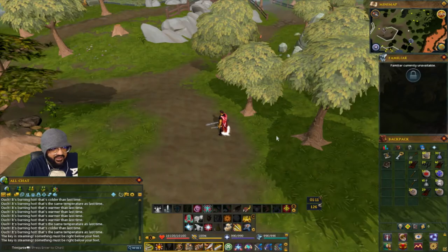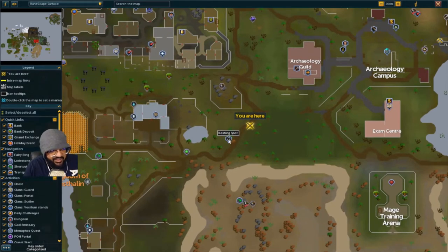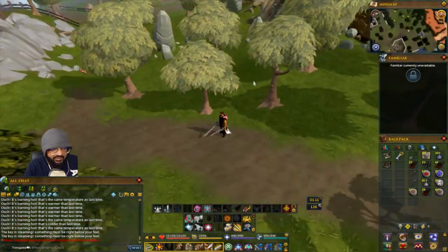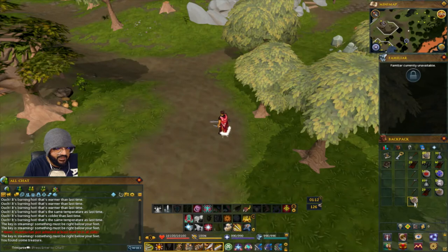For this one, if you have the Archaeology journal, teleport to the guild and head a little bit southwest. You'll see a resting spot — it's right there. If you feel the key it's burning hot, so dig and you'll get the next treasure.